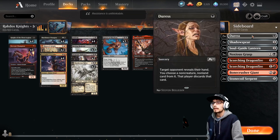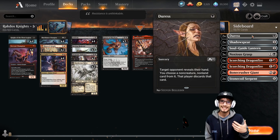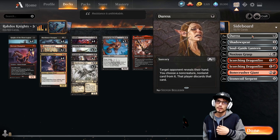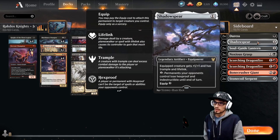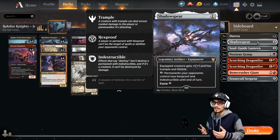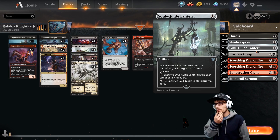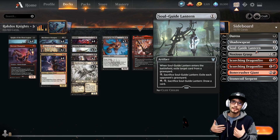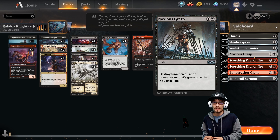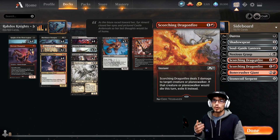Let's talk about the sideboard. Duress — non-creature, non-land: think Wilderness Reclamation, Sharknado, anything really oppressive. Shadow Spear — I love these in the aggro matchups versus mono-green or mono-red. Grabbing that lifelink lets you do damage and basically offset the damage they do while gaining life. Soul-Guide Lantern is obvious for any Uro, any escape cards that go to the graveyard to come back — Woe Strider, things like this. Noxious Grasp takes care of anything green or white.